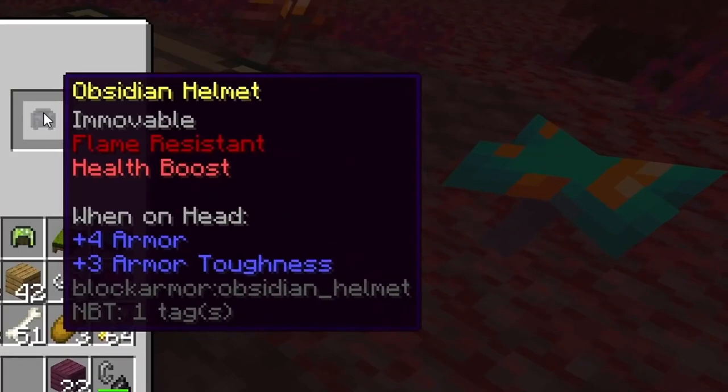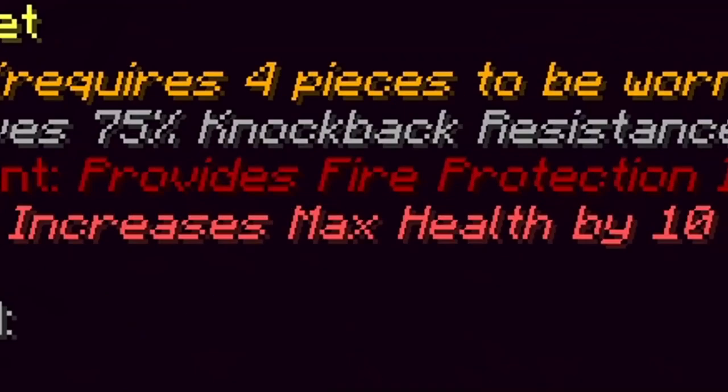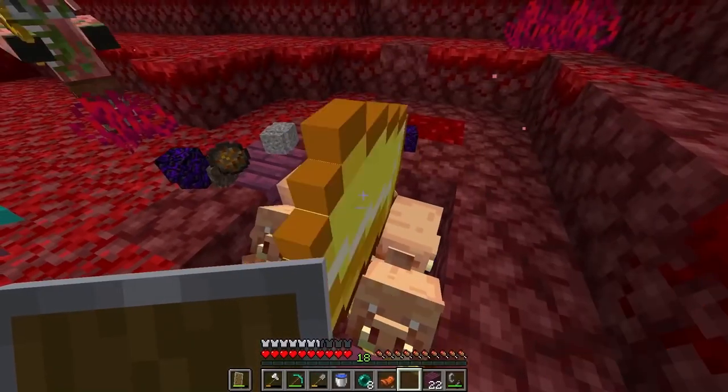Let's see what obsidian armor does. Flame resistant and health boost. Requires four pieces to be worn. Immovable - gives 75% knockback resistance, provides fire protection four, and increases max health by 10 hearts. Okay, yep - I'm going to go for it, I have to. I've just got to keep collecting gold then.